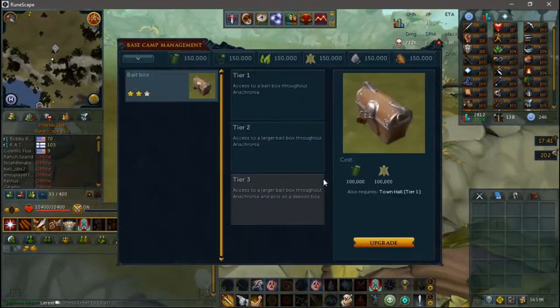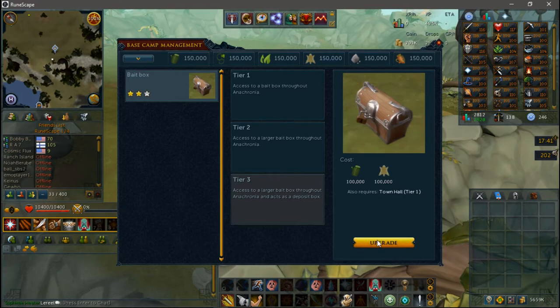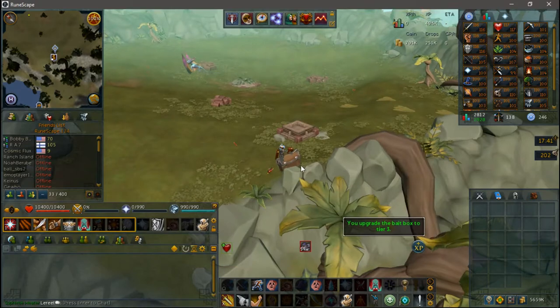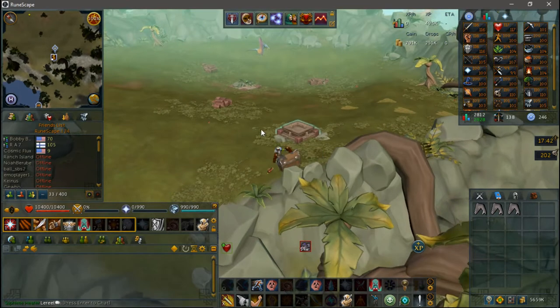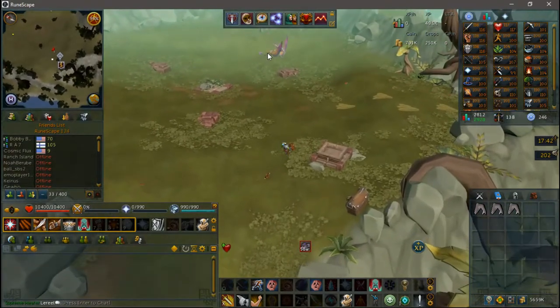Big Game Hunter — another one of the big attractions of Anachronia. If you find traditional hunter repetitive and boring, this might be a good change to what you're used to when hunting. Big Game Hunter is, in a few words, just bossing but for the hunter skill. How it works is you'll go to one of the Big Game Hunter locations and start the encounter by using the right type of bait for that dino on the bait pad, which will put you in an instance with that dinosaur.